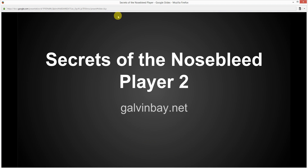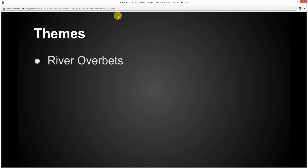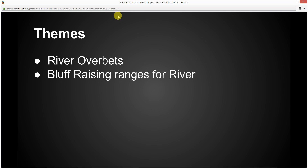Let's look at a quick overview of what we are actually covering in today's video. Here are some of the common themes I've seen in the hands. River overbets — so when is a river overbet good? Bluff raising ranges for the river — there'll be some examples of raising overbets, and I want to talk about what hands are good for raising in those spots.